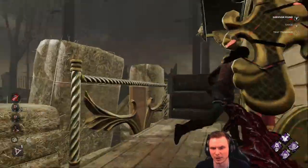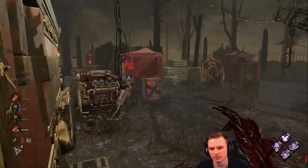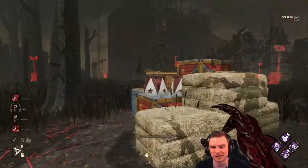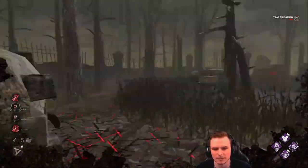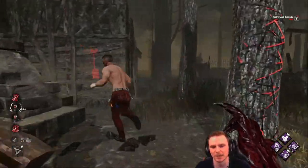I don't know why Claudette thought I wouldn't chase her and give her an M1. I want to put the trap a little bit to the side — hopefully they won't see it with their flashlight. I want to funnel her through the center as well. Looks like she's gone to the right. I can take an M1 on David — nice and easy.